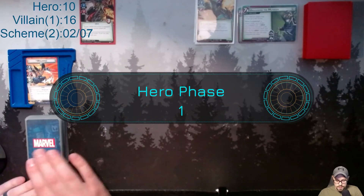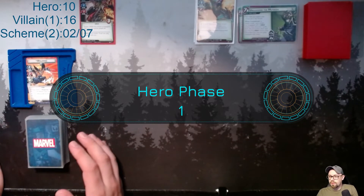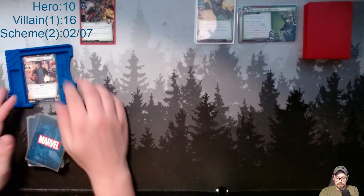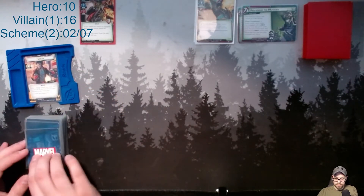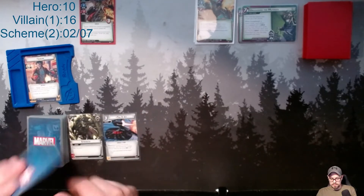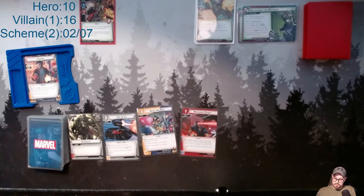I've had an issue lately regarding the Green Goblin and Mutagen Formula — no matter what I try, I just keep losing against him. So I'm out for some revenge, see what happens. To get started, I'm actually going to play Wolverine the way he's supposed to be played, but that helps if I'm in my alter ego form. I'm going to draw my hand and hope that my claws don't come out.